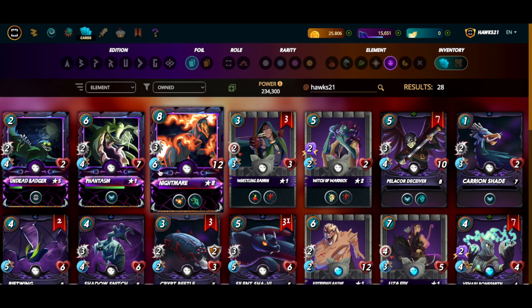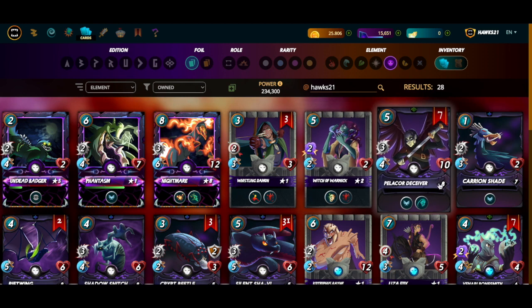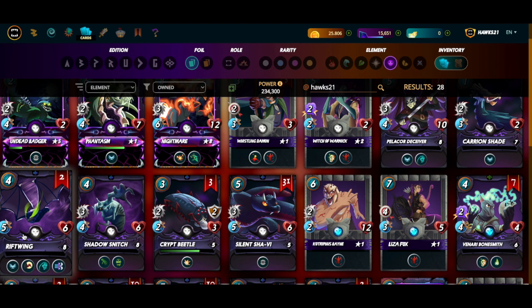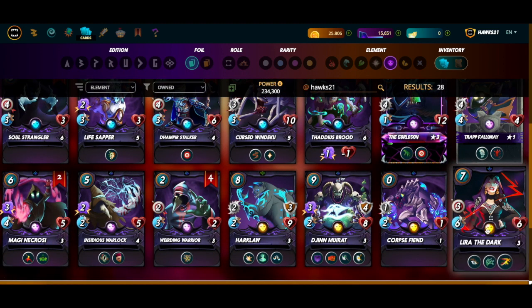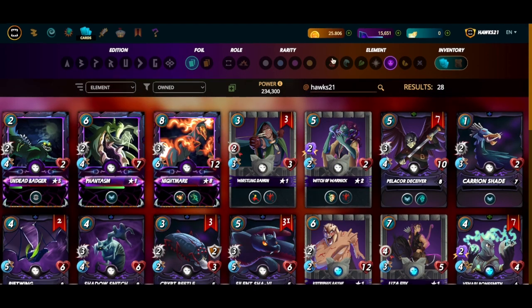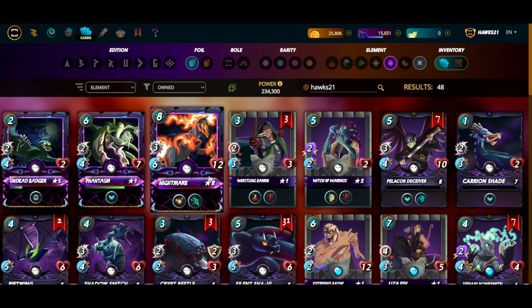When I run Kitty and have the mana for it with dragons available, Nightmare starts at eight speed. In lower mana matches I use Pelicor Deceiver — it has flying and backfire, so it plays into the speed meta. I also use Rift Wing a lot: good speed, flying, and backfire. Lira gives a speed boost too, so even with Thaddeus, Nightmare jumps to seven speed. If I add Supply Runner that's another swiftness — now Nightmare is at eight speed without Kitty.